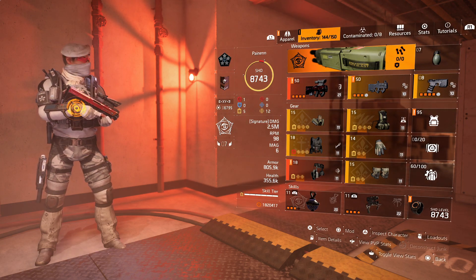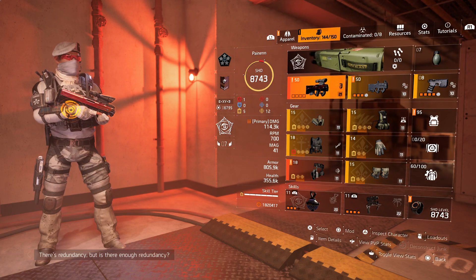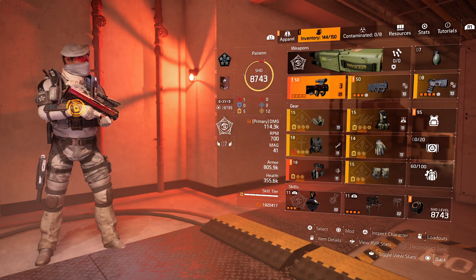Hey everybody, Agent Panin here. I'm going to go through my glass cannon skill build with you. This is Technician Spec. We're using the Capacitor. You can also use the Test Subject or TDI Card Custom.